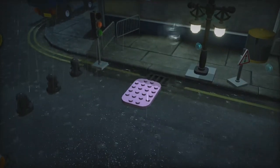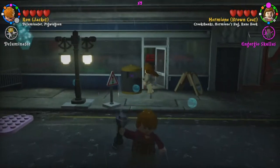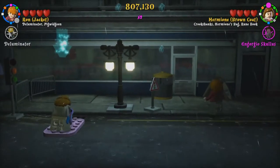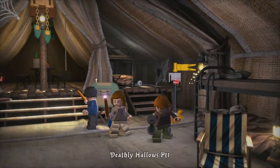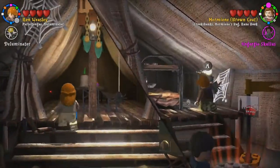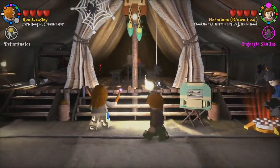I did not mean to do that — I was trying to get the deluminator out. As you can see, I have it in my hand right here. All right, that works! Let's go back and do this a little differently. There we go — where do I put it up here to free the imperiled student who we have somehow captured and tied up in our tent?